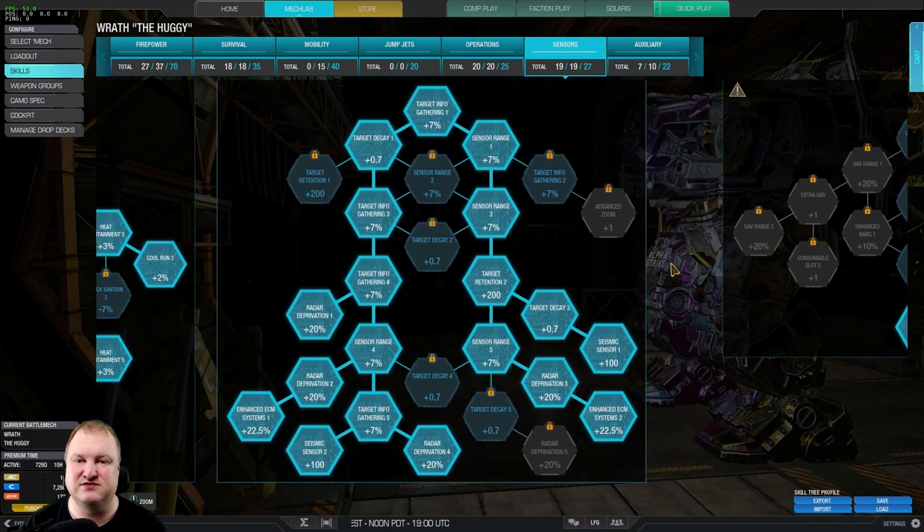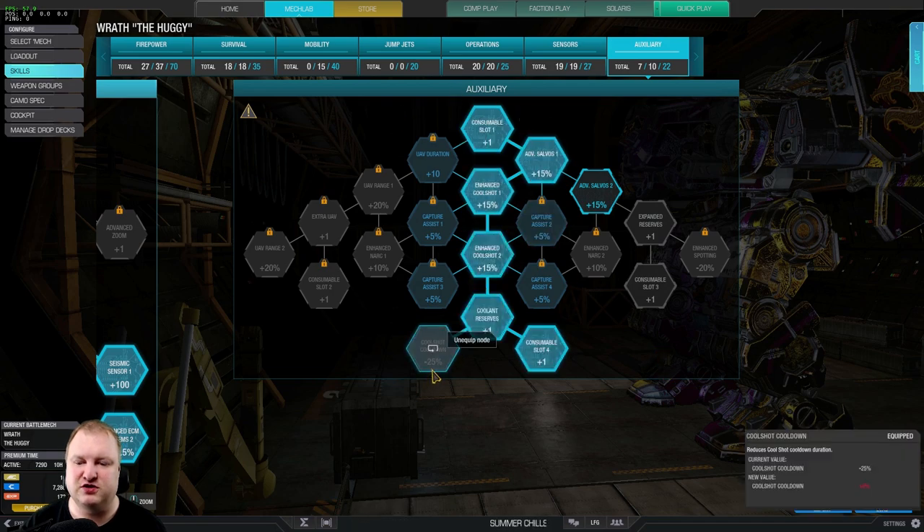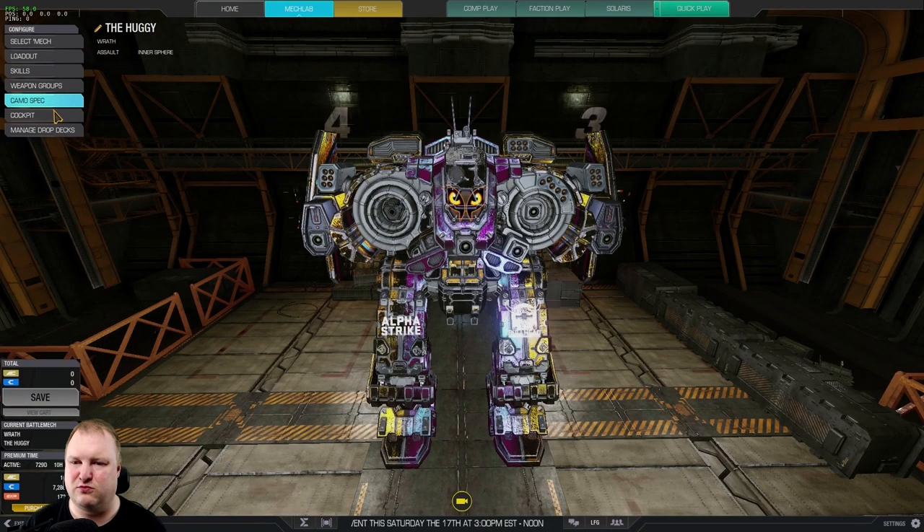That's why I chose to put those into tankiness. And then last but not least, auxiliary — I chose to go with double cool shot, cool shot cooldown, and an enhanced consumable slot that we can use, for example, for an artillery strike or for a UAV. And that should keep us cool enough and allow us to deliver our payload towards the enemy.